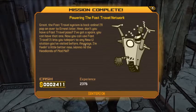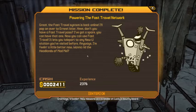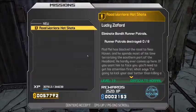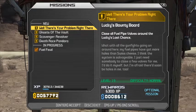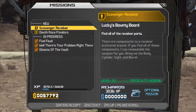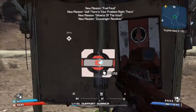Received a fast travel pass — can use fast travel to teleport to any station previously visited. New missions at the bounty board: Want to Rid the Headlands of Mad Mel, Road Warriors Hot Shots — Eliminate Bandit Runner Patrols, Fuel Feud — Destroy the Bandit Fuel Tanks, close fuel pipes around Last Chance, Death Race Pandora, and more. We've got a lot of work to do.